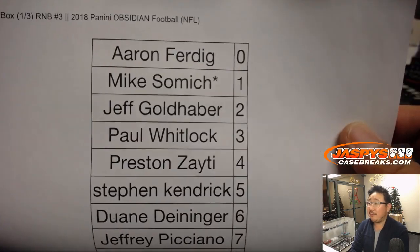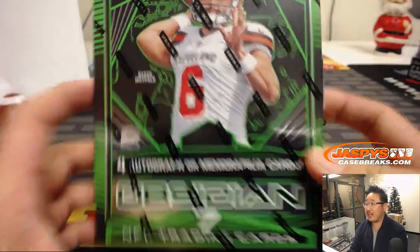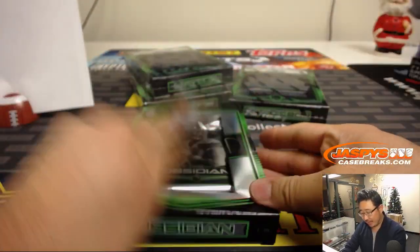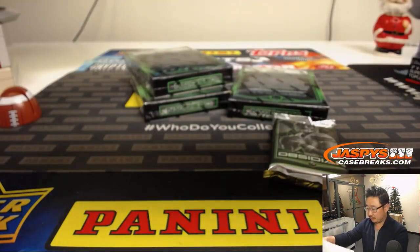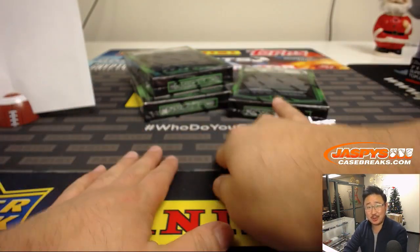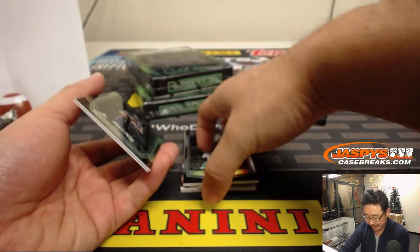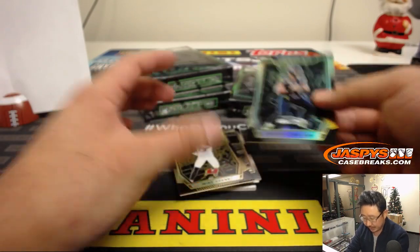On Wednesday the 5th, 2018 Obsidian Football. There's the final printout. Good luck, everybody. So it's a four-box, third-of-a-case break. We did two full cases already — they look great. Brand new release today. We've got two more of these breaks still available. This is break three, which is the first one we're doing. We still have one and two left, plus full case breaks remaining as well. Get into it, ladies and gentlemen, while supplies last — it's gaining momentum.